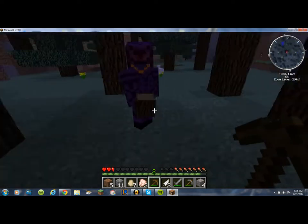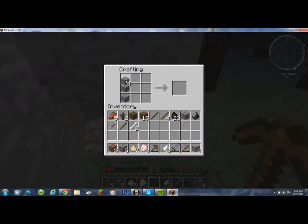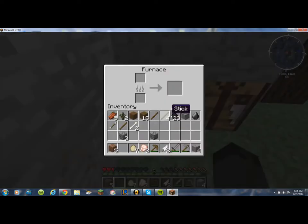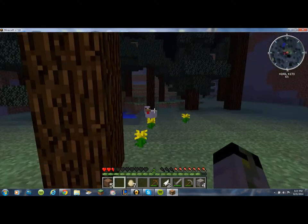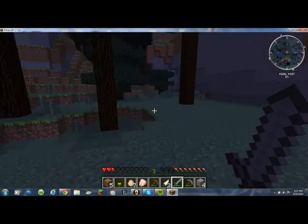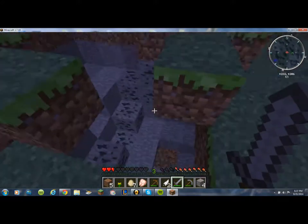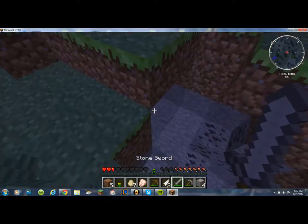I'm gonna put a furnace right next to this thing. Crafting bench! Do we even have enough cobble? I'll put my coal in there — I'll cook some chicken. I have three chicken and seven chicken eggs, so save all the chicken eggs — we can try to start a chicken farm. We can just breed chickens if we can get some seeds. They use seeds, by the way.